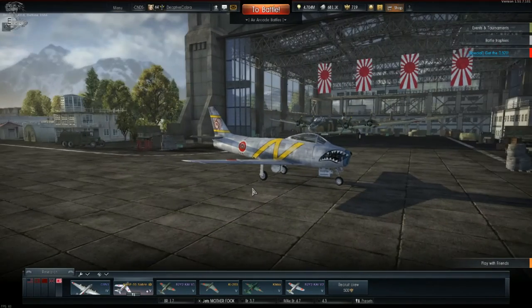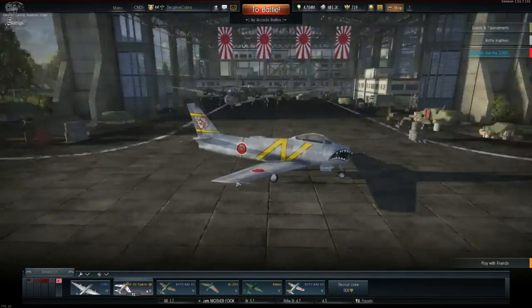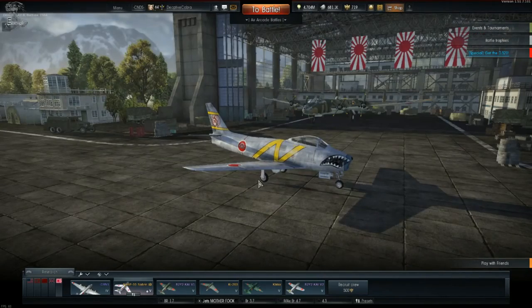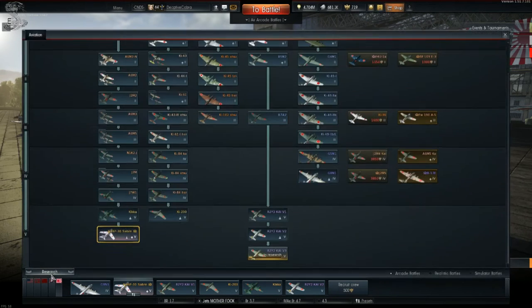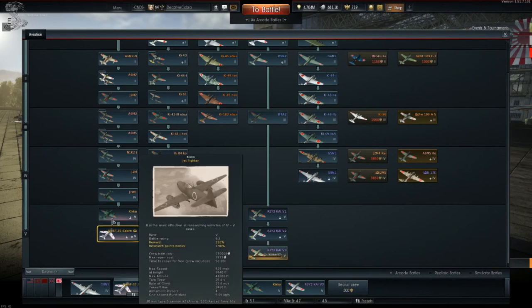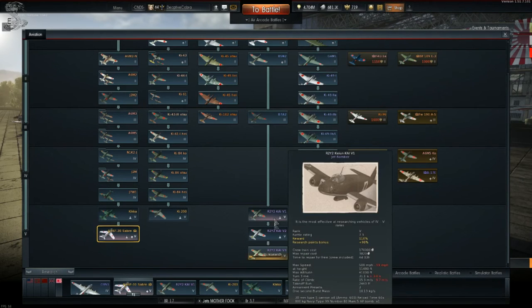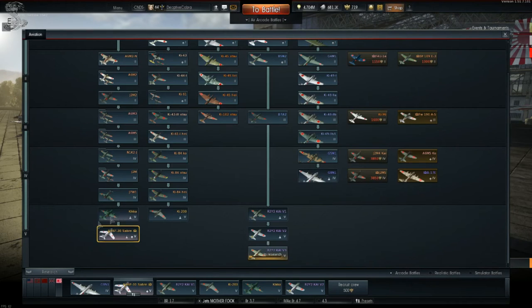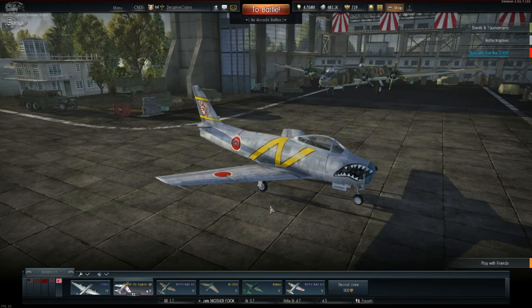The battle rating needs a tweak, the weapons need a tweak, or the flight model needs a tweak. In its current form, it's a miss. I wouldn't aim for this jet. If you want Sabers, go the American route. If you're a Japanese player, end it with the Kikka, end it at the Ki-200, end it at the R2Y2s — because they all have cannons. The Saber does not. It is definitely a miss — a jet turn fighter, which sounds ridiculous, but that's exactly what it is.